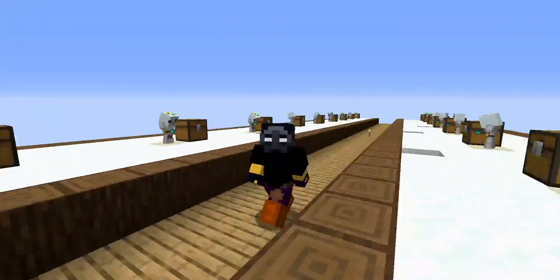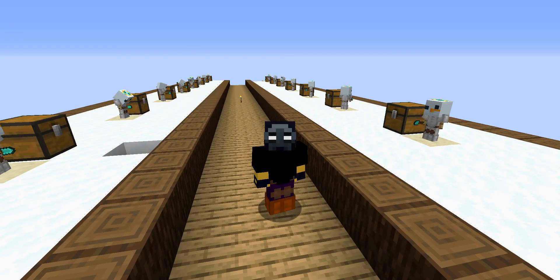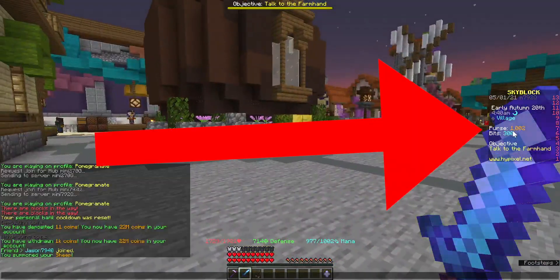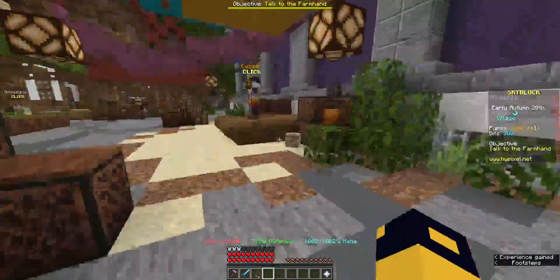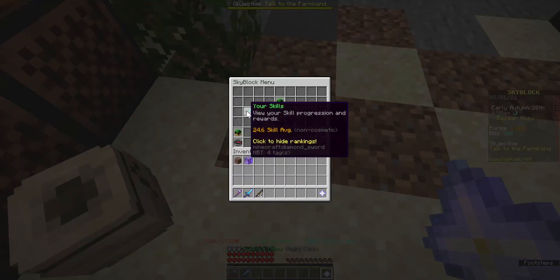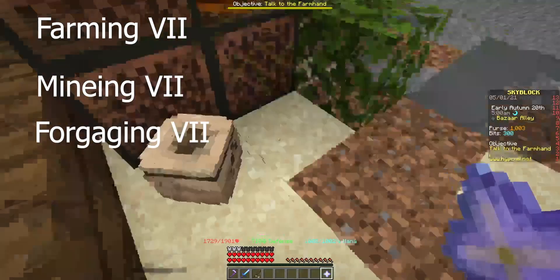Let's dive headfirst into early game money-making methods. These are pretty easy to do and you can just start off with a thousand coins, as you guys can see. First we're gonna open up the bazaar. You can get access to the bazaar if you get farming, mining, and forging to level seven.